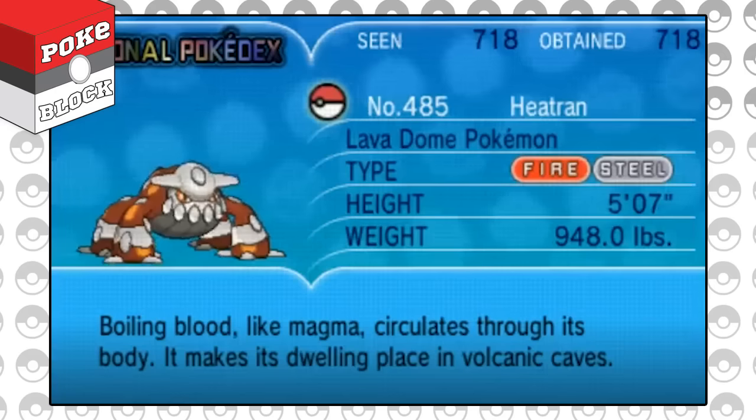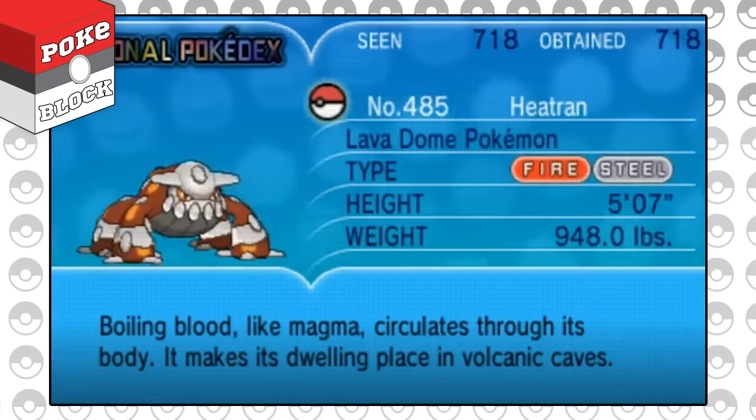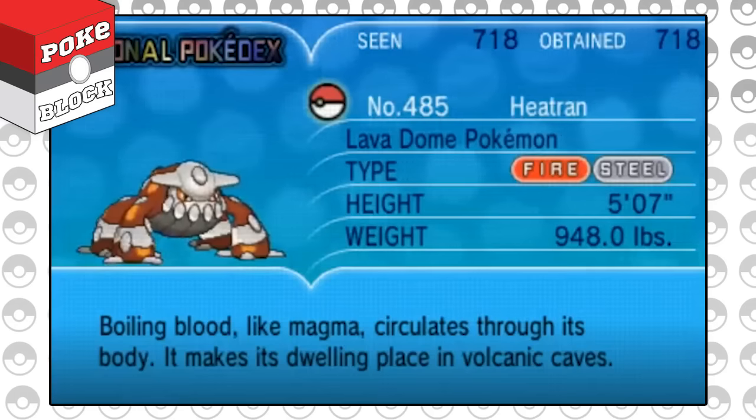Heatran's design and characteristics take reference from two surprising creatures: turtles and cockroaches.